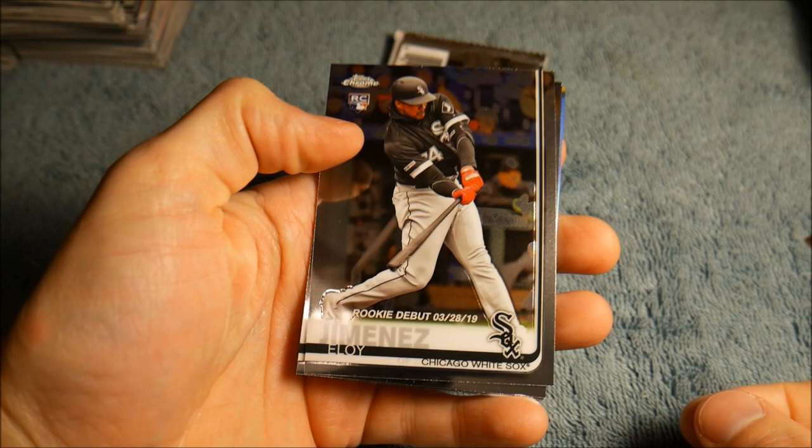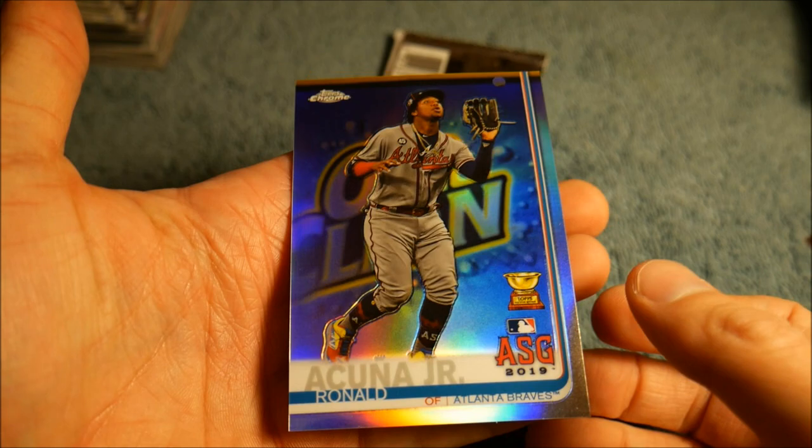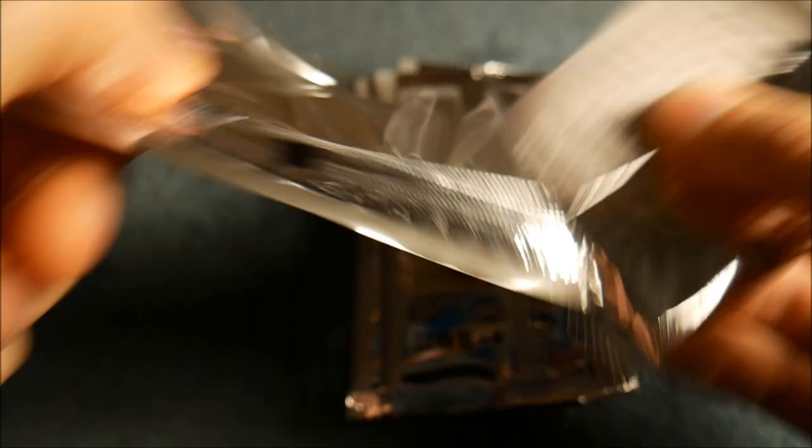We've got a short print card and it's a Ronald Acuña Jr.! Eloy Jimenez rookie, Ronald Acuña Jr. refractor short print card — that is sweet, never pulled that one before. Numbered out of 250 — nice! So our fifth short print and it is a good one. It's probably the best one you can ask for besides one of the good rookie cards. So we're at six hits already — this is actually going really good, a little better than I expected, with still a good number of packs left.